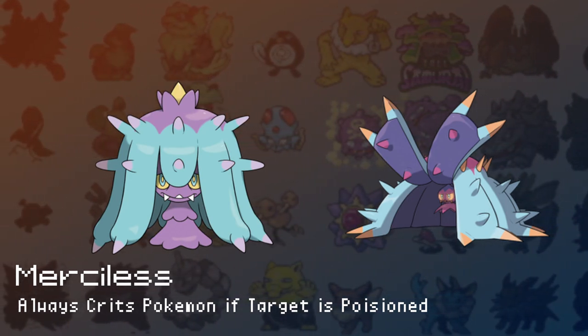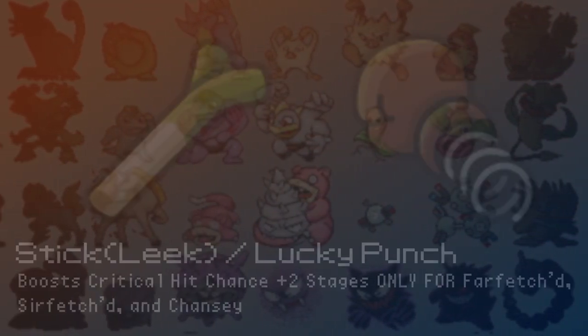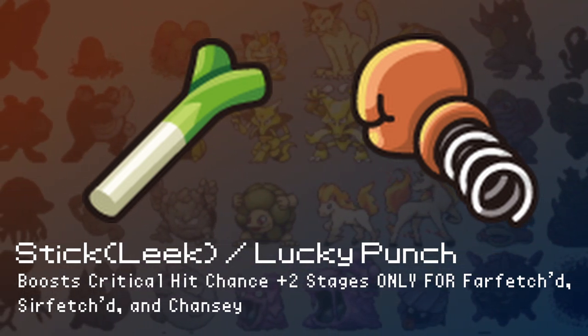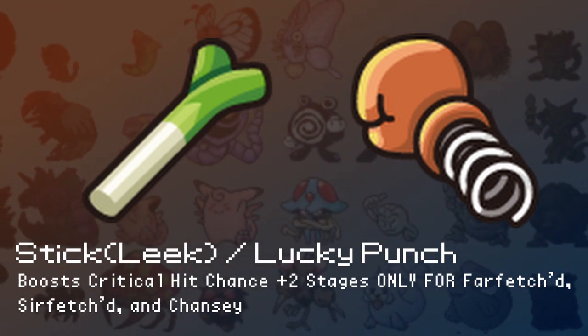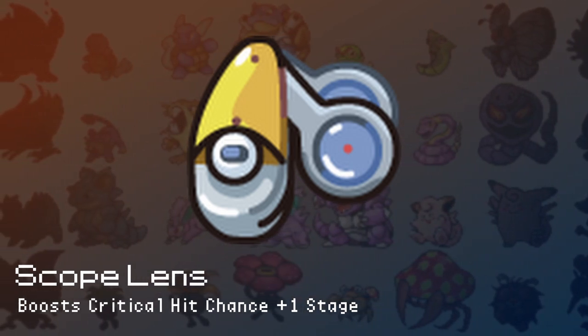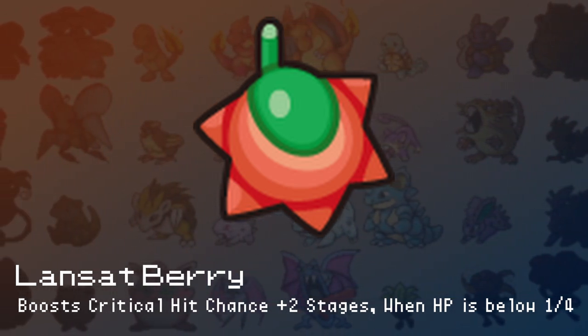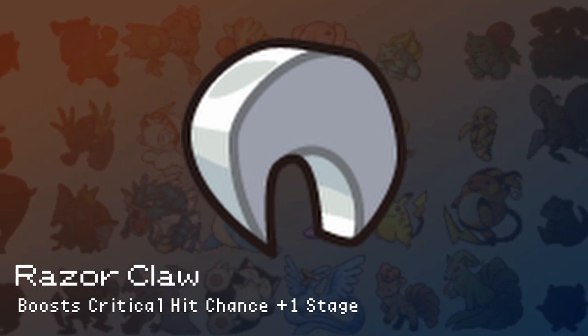Items that modify crits: starting with Gen 2, the Stick — or Leek as it was changed to in Gen 8 — and the Lucky Punch both increase critical hit chance by plus 2 stages for Farfetch'd, Sirfetch'd, and Chansey respectively. Also from Gen 2 is the Scope Lens, which increases by plus 1 stage. Gen 3 introduces the Lansat Berry, which increases crits by 2 stages when HP drops below one quarter. And the most recent item is the Razor Claw from Gen 4, which increases crits by 1 stage.